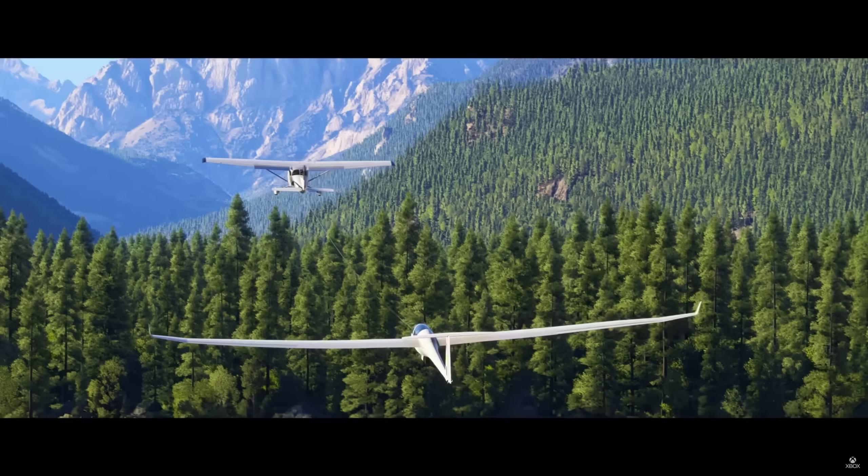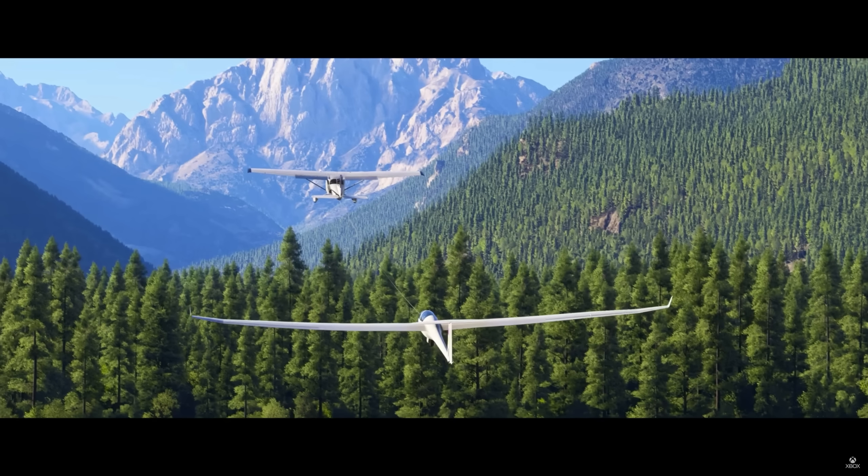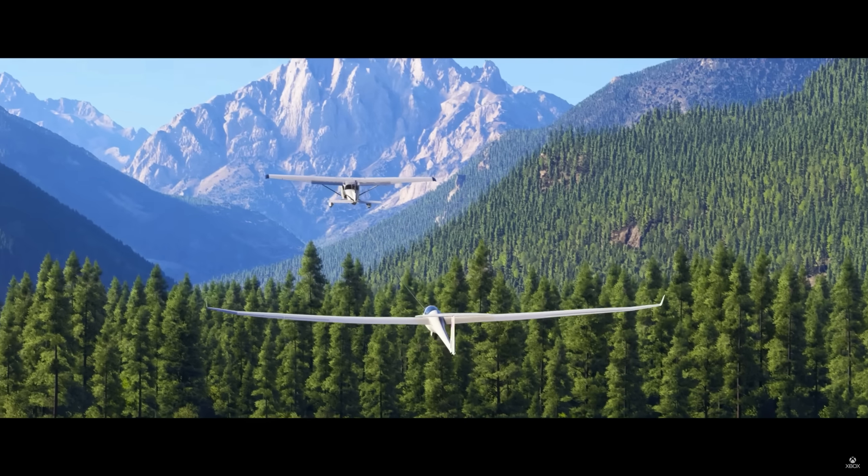This next shot looks like the Swiss Alps — we've got a Cessna 172 towing a glider as it climbs out. Look at the attention to detail with the dense forest, the rock cliffs, and the textures on the mountain. Also look at the haze throughout this valley that we haven't seen before in the sim — it looks really believable in how it transitions between close and distant views. It's possible they chose this shot as a nod to those who want glider towing in multiplayer — they may be saying, 'We know you want it and here it is.'